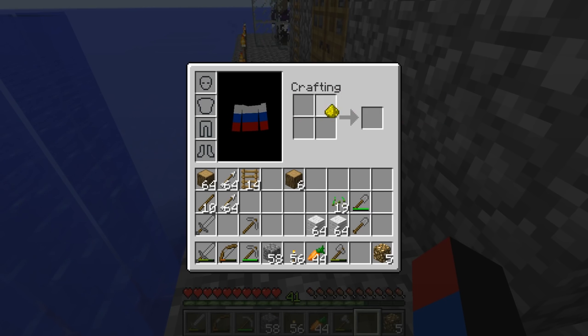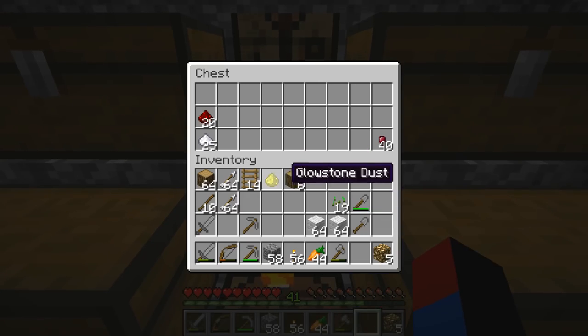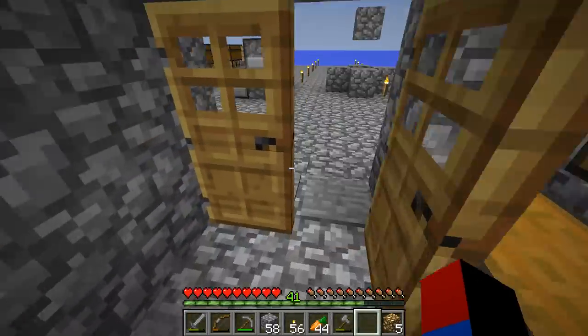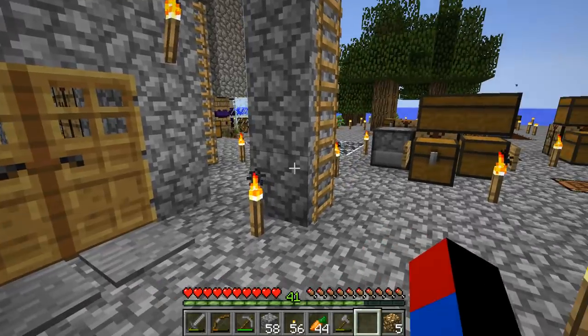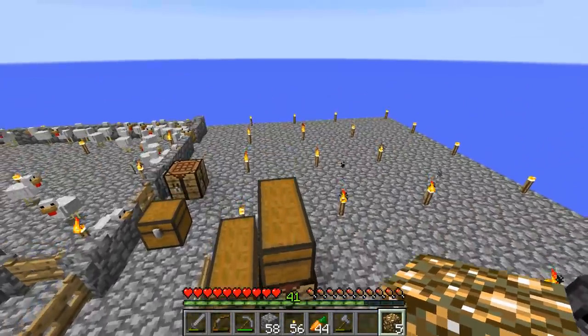Now let's go ahead and craft — we got five pieces of glowstone, that's really nice. The reason why I crafted that is because we're not going to have access to any blaze rods for quite a long time, so I think it's just better to use this as glowstone.